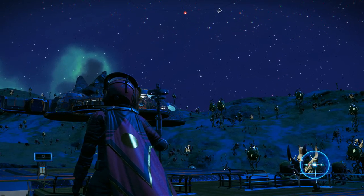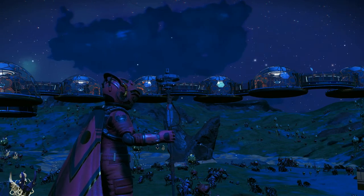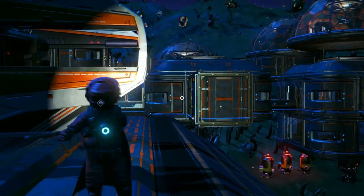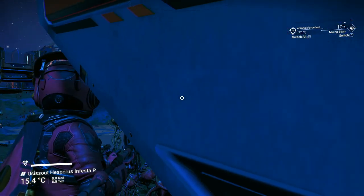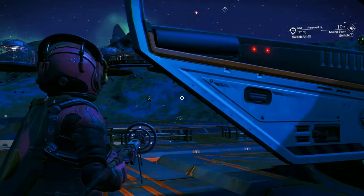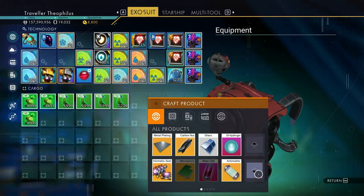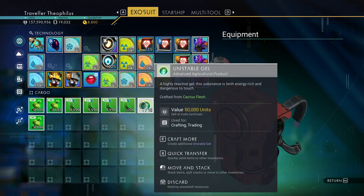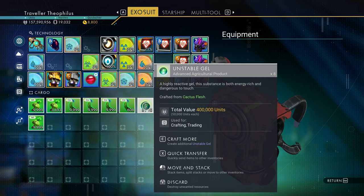My goal is to have roughly 40 domes producing fungal mold and 40 domes producing cactus. I'm not there yet obviously. For bomb making we need unstable gel, so I'm just going to make as many of those as I can with what I've gathered from my base.